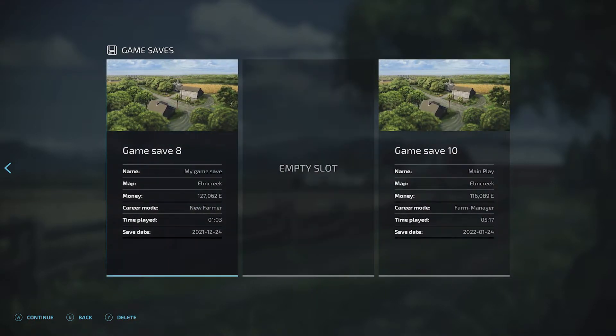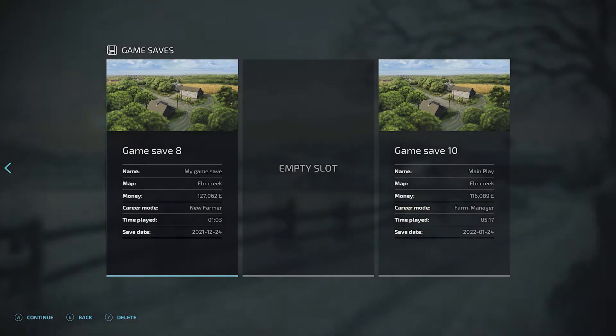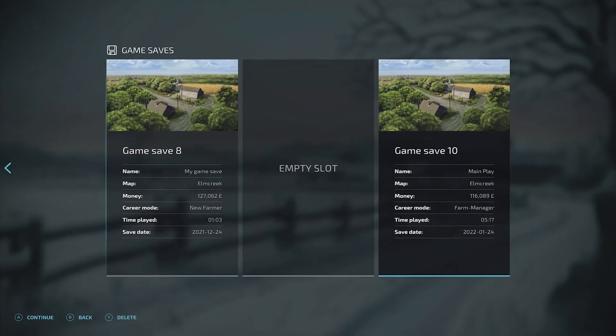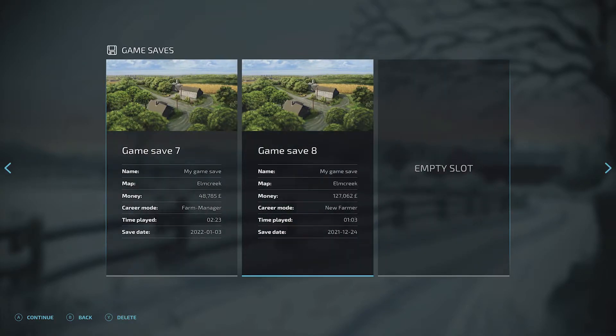You can't change the big title at the top, but what you can do to give yourself a hint is change the save name just underneath there. You can see this one says 'main play' and this one says the very useful 'my game save 10'. It does give you some information — map, career mode, time played, save date — but if you're like me and like to mess around with different ideas and save all these things, you have no idea which one is which.